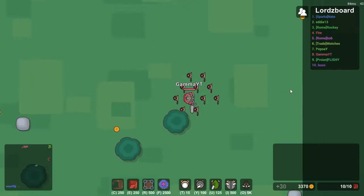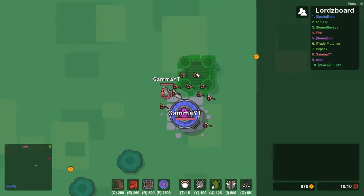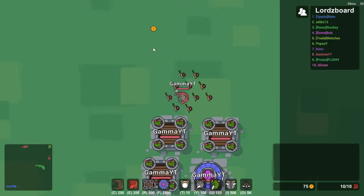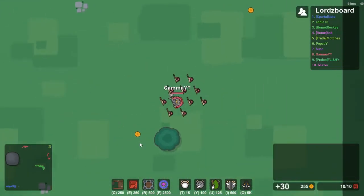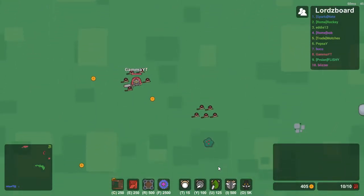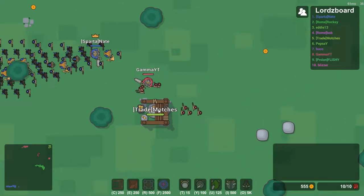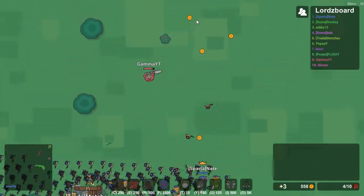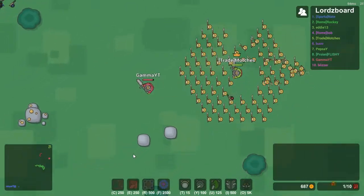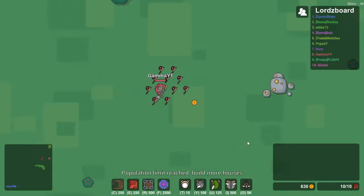Let's head over into this corner — I think this is where we're going to start up our base. Start it off with this, that looks good, and that right next to it. We're building the base up, it's looking good. Split mode, money mode, money for days! You can have that, that's fine, I don't need it. Nobody needs your evil influences on this land.